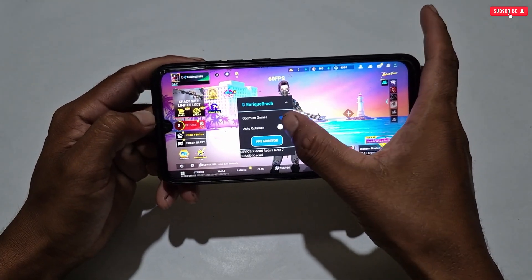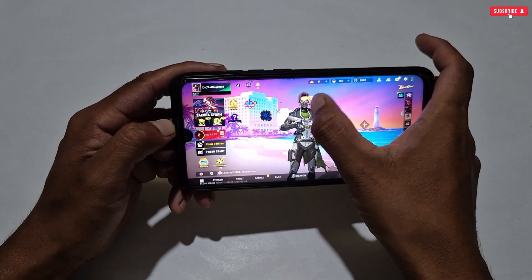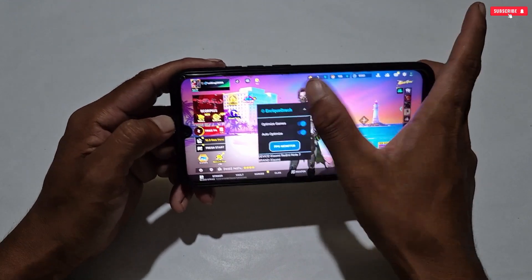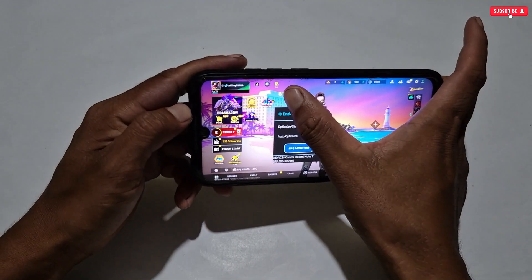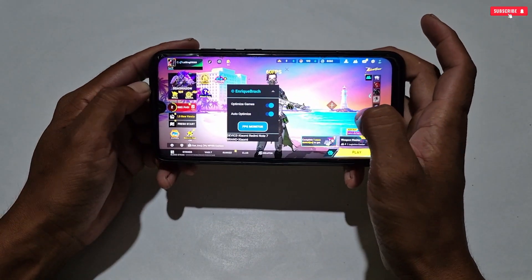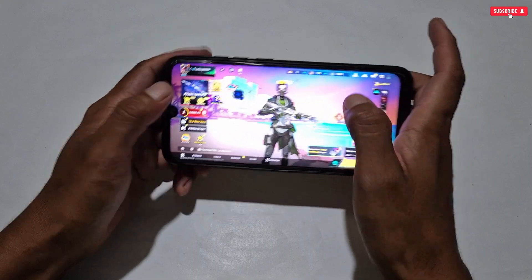When the game is launched, maximize the floating window to use its features. Currently it has three tweaks: Optimize Game, Auto Optimize, and FPS Monitor. Note that the FPS Monitor doesn't work 100% — sometimes it shows the real FPS and sometimes it shows wrong values, so it's not guaranteed. If you want to use it, go ahead.